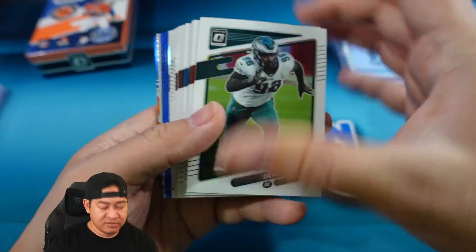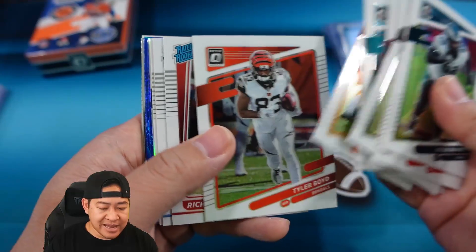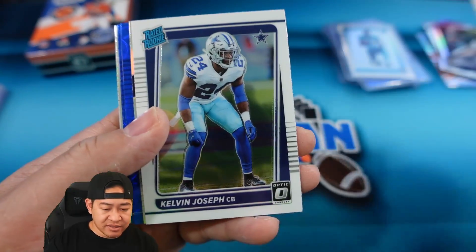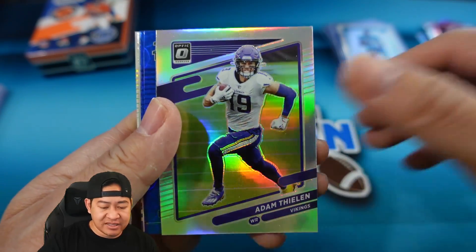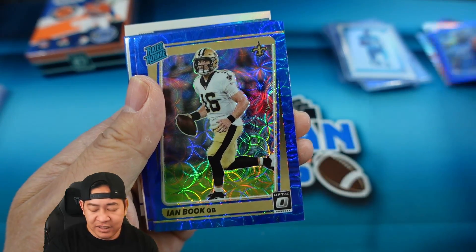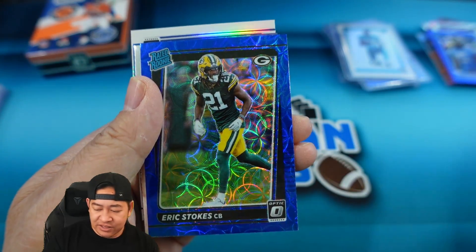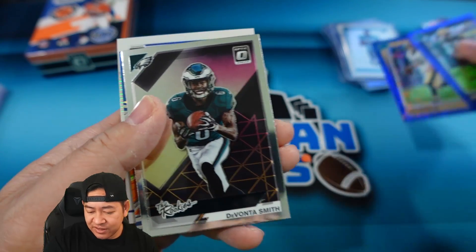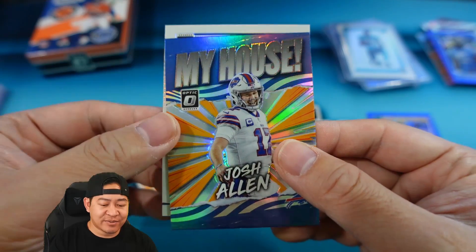Hanger box number three. Looks like a My House back there. Skipping to the back — rookies are going to be Richie Grant, Shy Smith, Kelvin Joseph. Our hollow is Adam Thielen. Blue scopes: Levi Onwuzurike, Ian Book — at least it's a QB — and Eric Stokes. Insert: Devonta Smith Gifted Rookies. My House is Josh Allen — not a bad one.